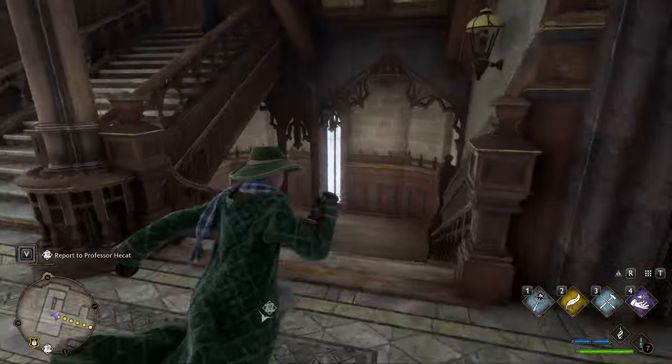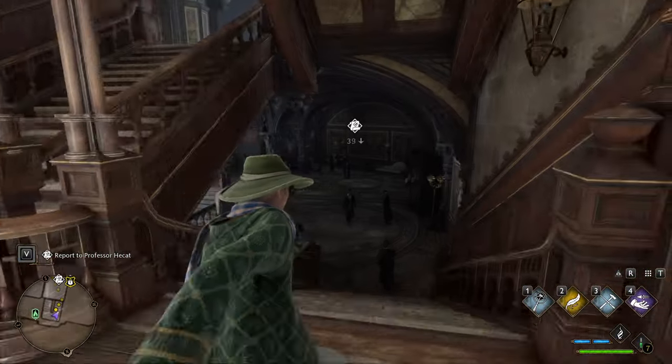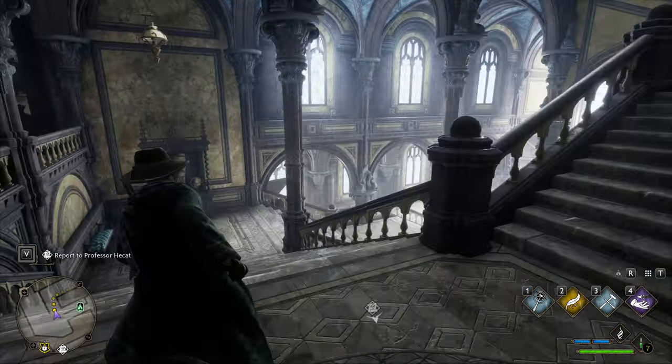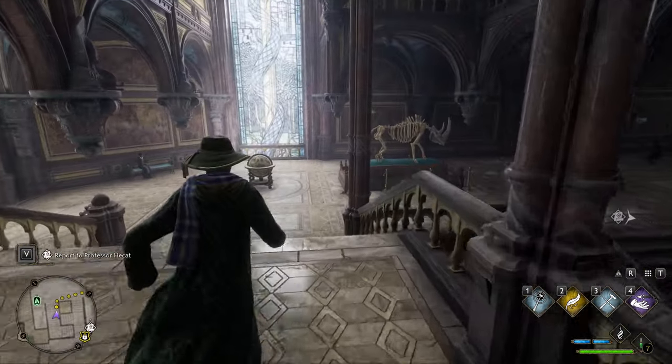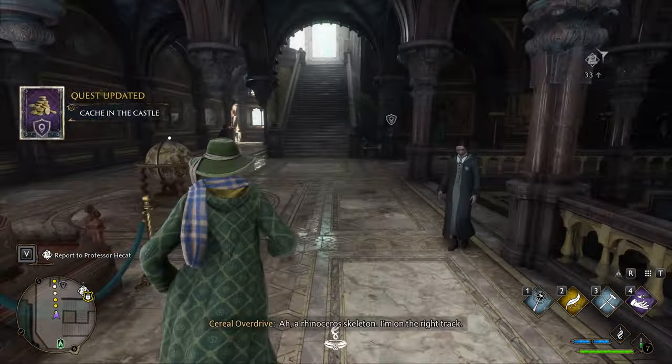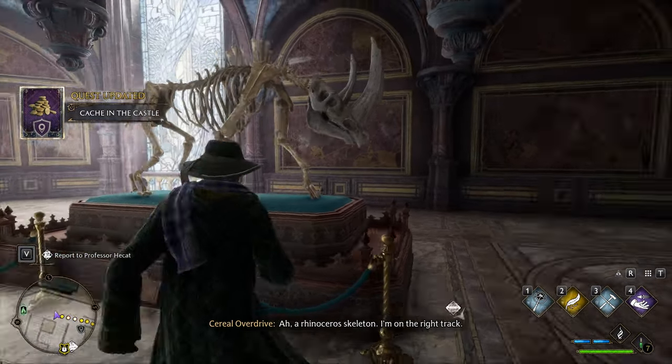Today we're going to be going over how to complete the Cash in the Castle questline in Hogwarts Legacy, or at least the first mission of this questline. First things first, you go to this grand hall — I don't actually know what it's called — then you find this skeleton, which is going to be the first part of the quest.